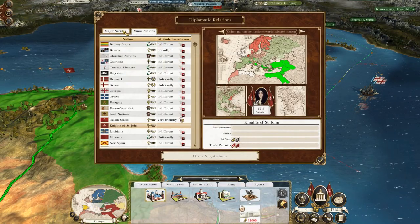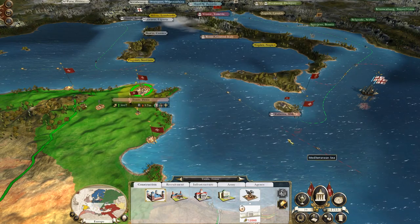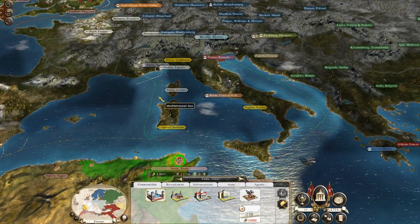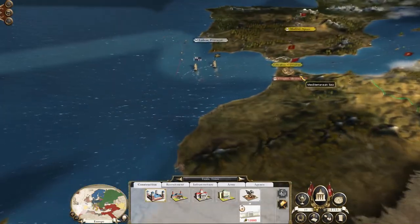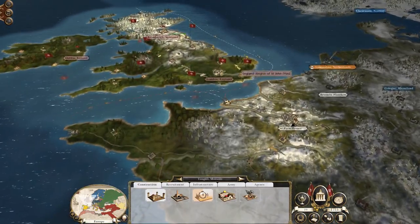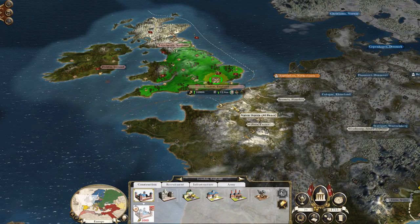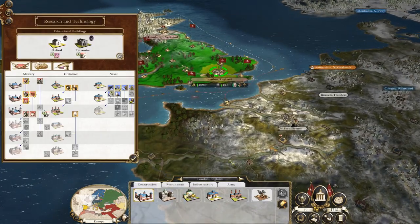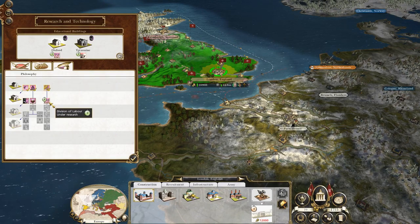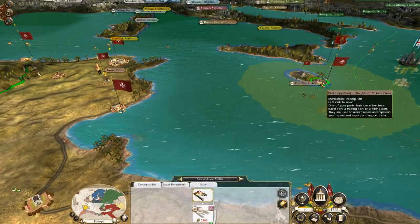First I want to see who I'm trading with. I don't really want to annoy them because it's the Italian states and Genoa - they're quite handy Mediterranean nations. Maybe it'd be best to mess around with the trade to optimise it, but to be honest I'm happy with the trade I'm getting. I know the trade is going to go up - four more turns till we get division of labour and four more turns till fire by rank.